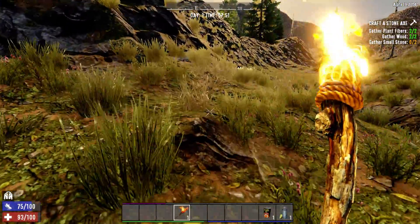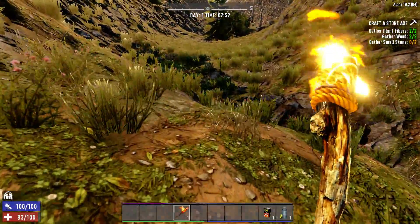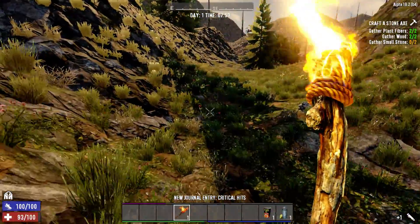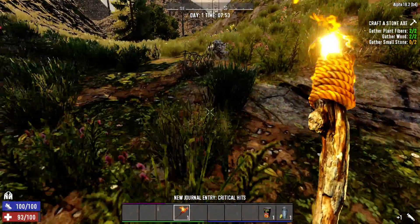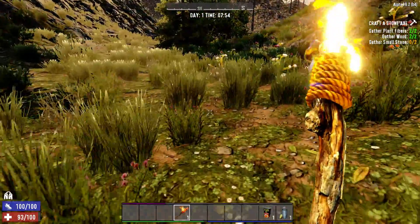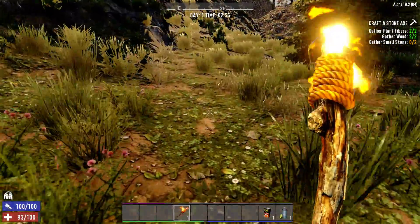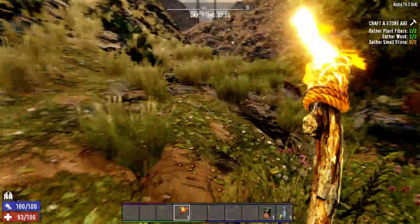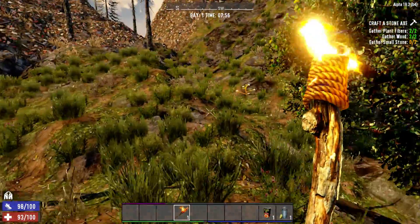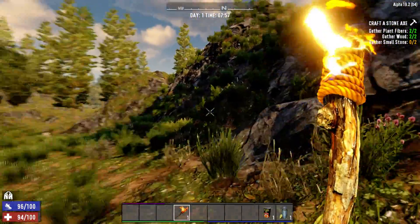I don't remember this many zombies in the beginning — it's like they're all over the place. I know this is a zombie world and all, but I don't remember this many at the beginning. They could cut me a little slack here. I just need some stone. Come on, one stone. This is always the case whenever I need stone — there's none of them around. And then when you don't need it... I am not going into the wasteland. That's not going to be happening.